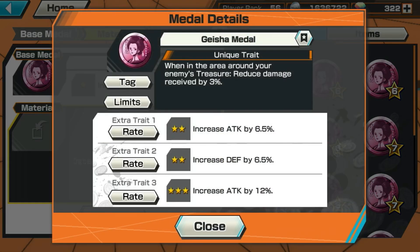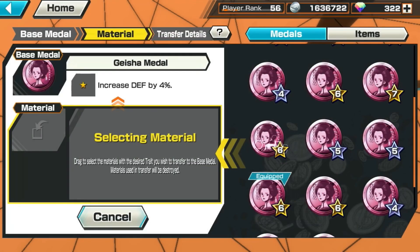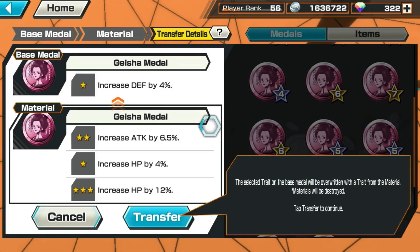Then you choose the medal you want to replace. Let's go full HP. Transfer — and it's a 33% chance, so you don't know which trade would be transferred. Either one of these could be transferred, so we press OK. Bismillah!